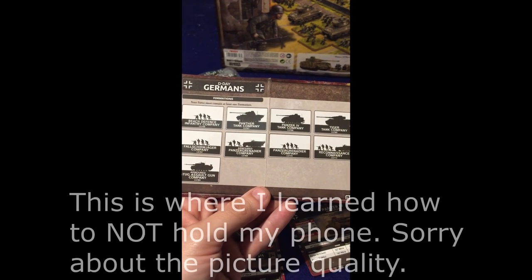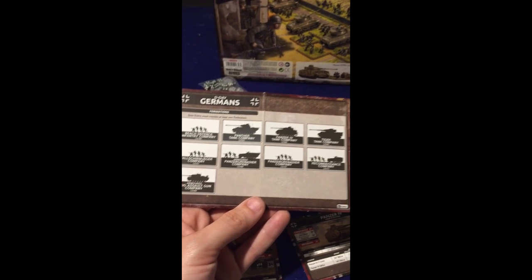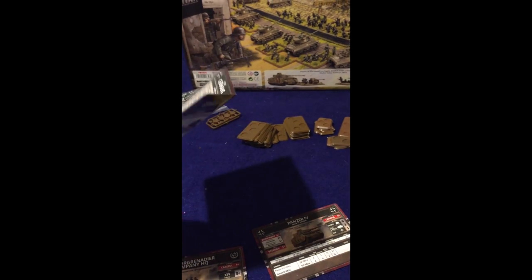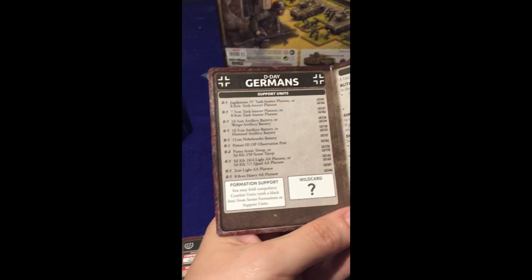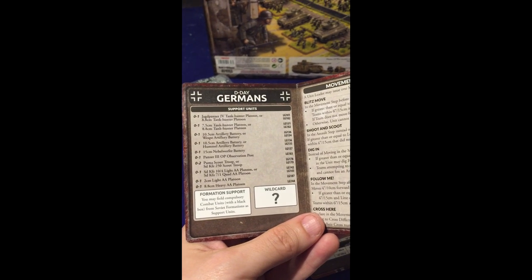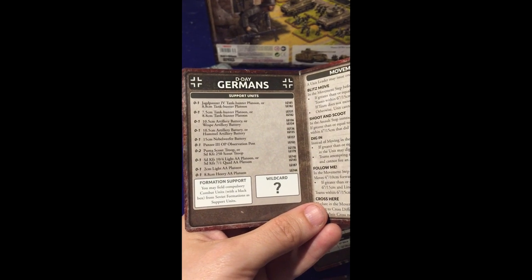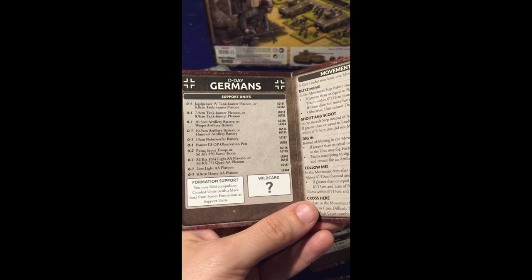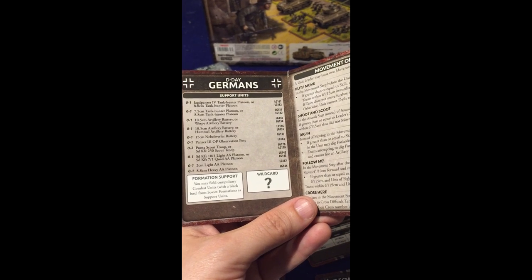Taking a look at the German side of the cards. On our D-Day German card for formations, we see a Beach Defense Infantry Company, a Fallschirmjäger Company, Stug Assault Guns, Panthers, Panzer Grenadiers, Armored Panzer Grenadiers, Panzer IVs, Tigers, and a Reconnaissance Company. That Reconnaissance Company is neat — the silhouette looks like the SdKfz 250 is going to be around, one of my favorites. Support-wise, I see Jagdpanzers, Pak-40s, 88s, 105s and Wespes, 105s and Hummels, Nebelwerfers, Panzer III OP, Pumas, Scout Troop mounted in 250s, AA options light and quad, a 2cm light AA platoon, and an 88 AA platoon. So you have two options for 88s — one is AA, one is Tank Hunter.